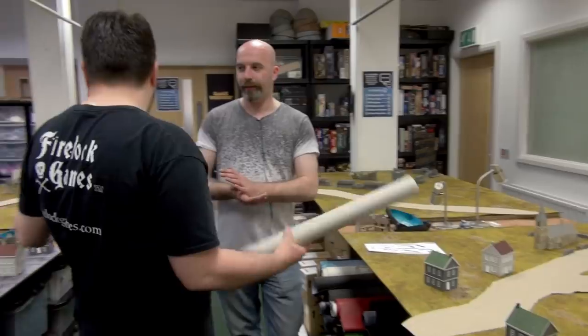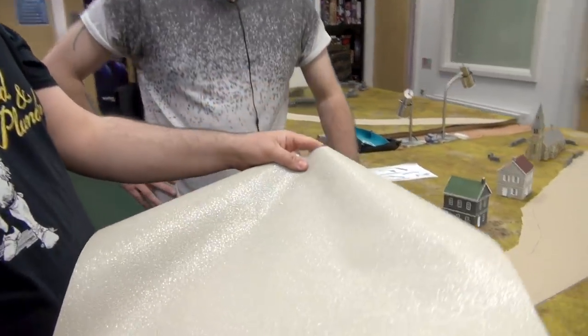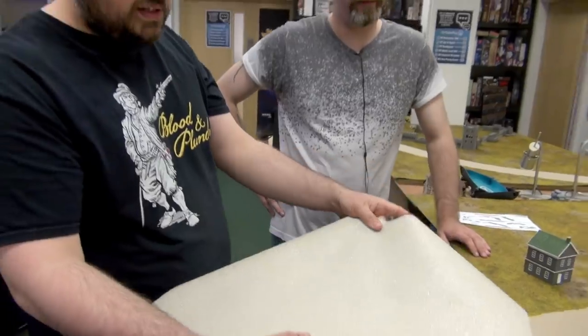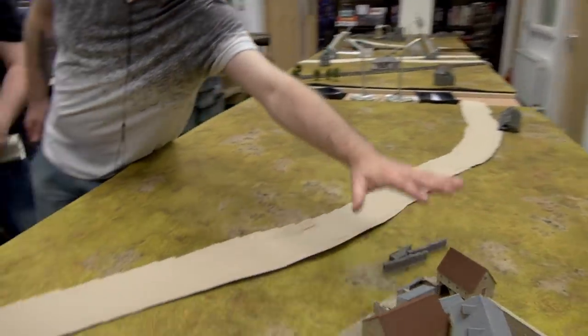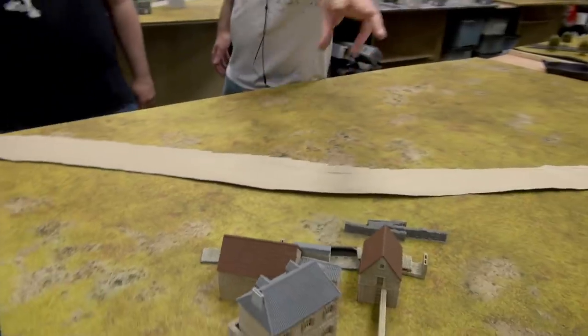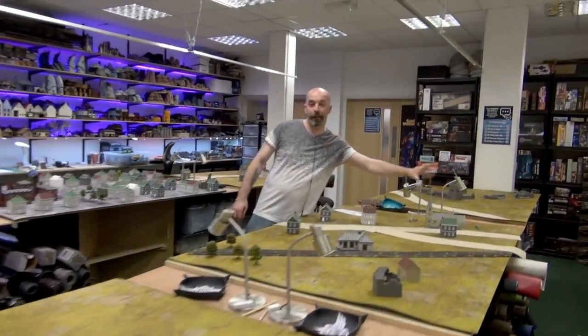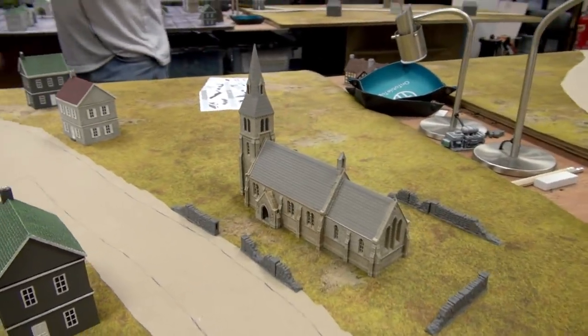We've got a lot to cover so we need to go pretty quickly. We found this wallpaper a few months back — it's a B&Q wallpaper — and it's very glittery but up close it looks awfully like cobblestones. Our last layout is very out in the backwoods. I've been going nuts with the 3D printer, printing walls and a nice French farm. Even this church is a 3D print from the guys at Printable Scenery, which has turned out really good.